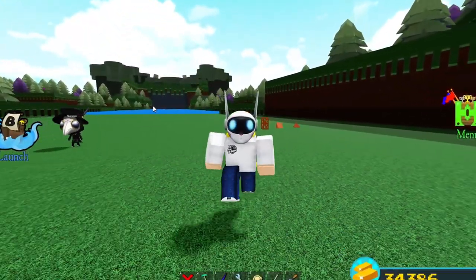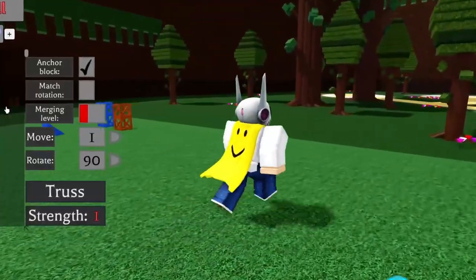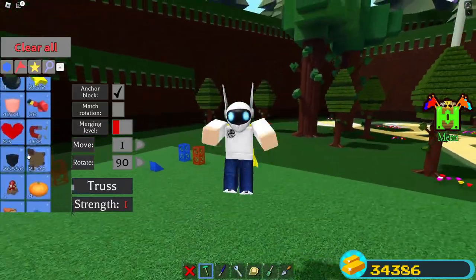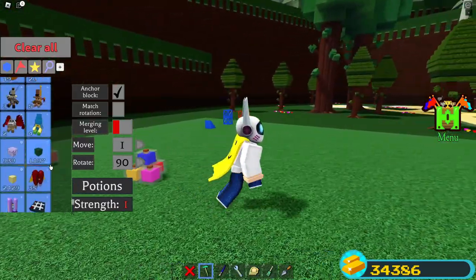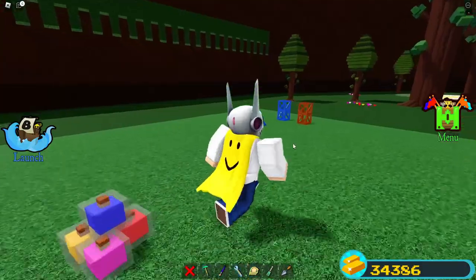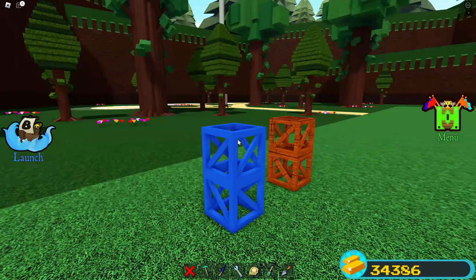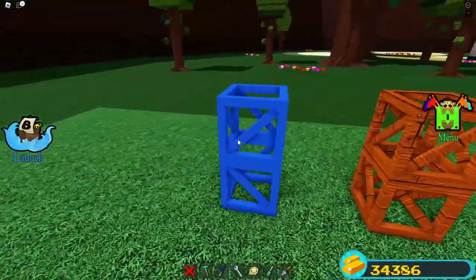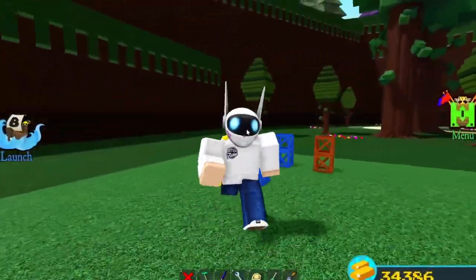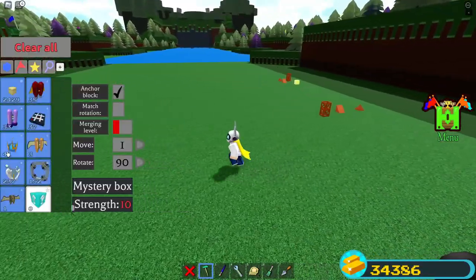Everything in this video is free. All you're going to need is potions and a mystery block. There's a certain pattern with the mystery block we're going to use to get items that look super smooth - like a plasticky, smooth look. That's the item we're going to get later in the video.